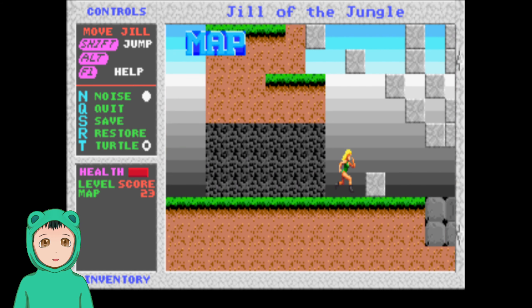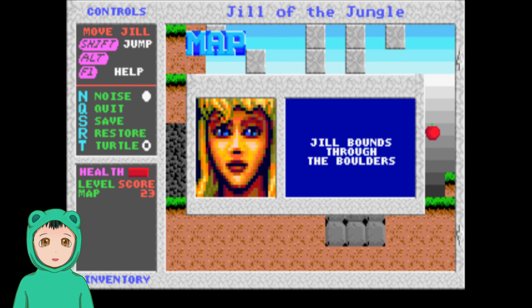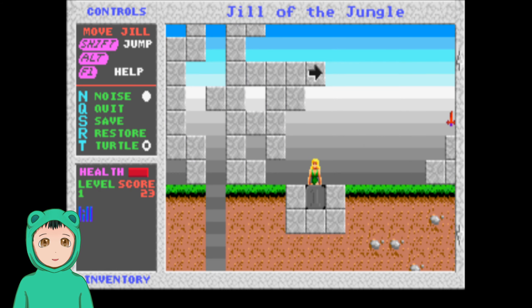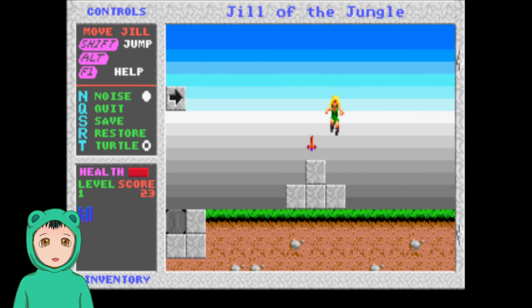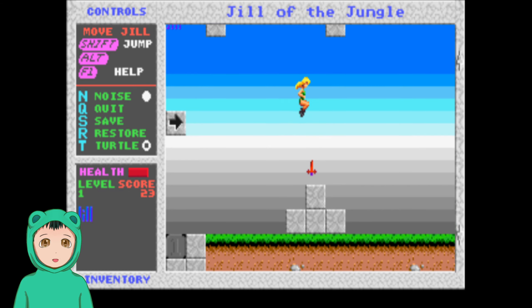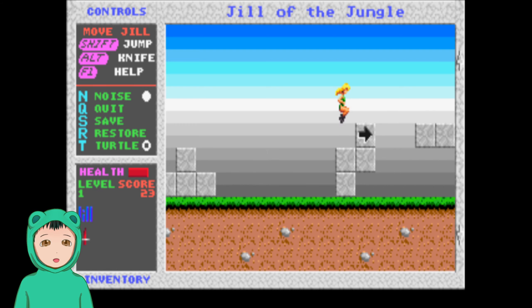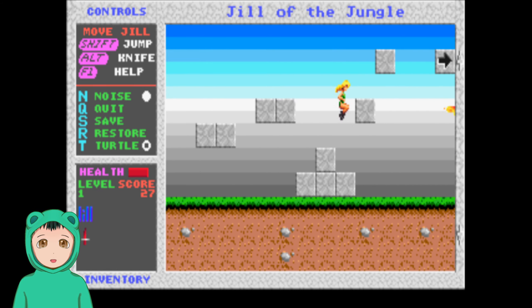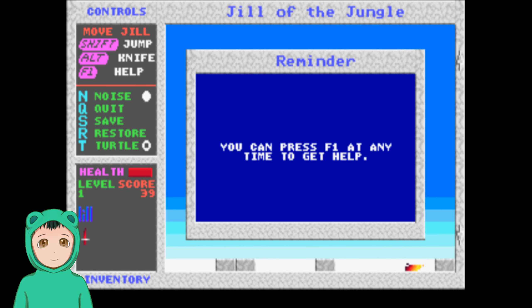I don't say simple by nowadays terms. Jill bounced through the boulders. Yeah, I remember there's like a lot of secrets that you can find during the map, or you can get weapons like this — it's like a boomerang sword. And you can get more than one. It was pretty fun back in the day. You can press F1 at any time to get help.